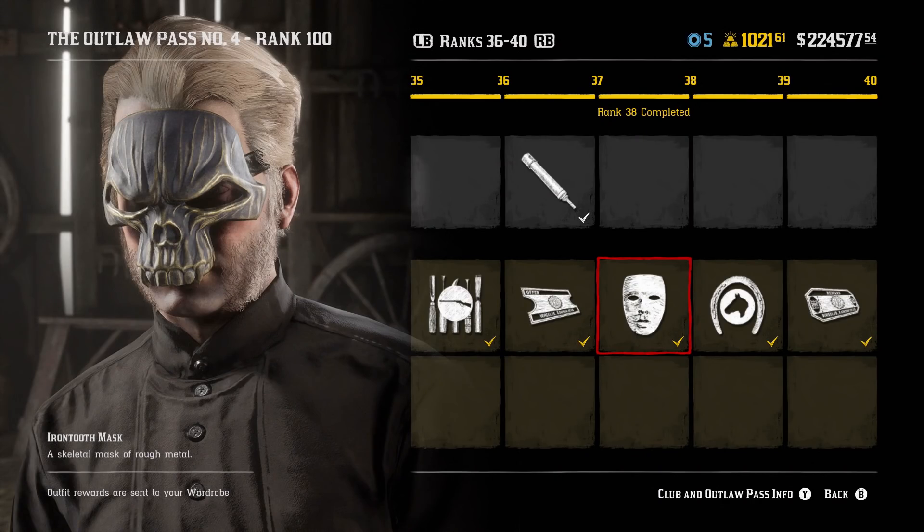At rank 38, there's the only mask in the Outlaw Pass — the Iron Tooth Mask. Personally I'm always down for masks; I really like collecting them for my character and for my horses. Unfortunately there's no horse mask in this pass, but the Iron Tooth Mask does look pretty decent. It doesn't change any gameplay features, but it just looks nice.